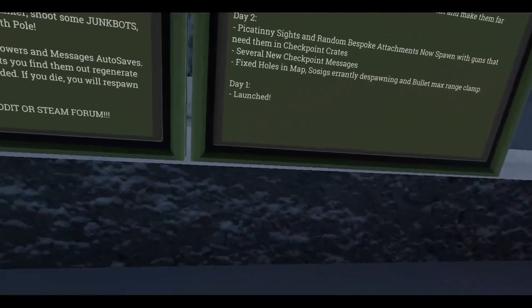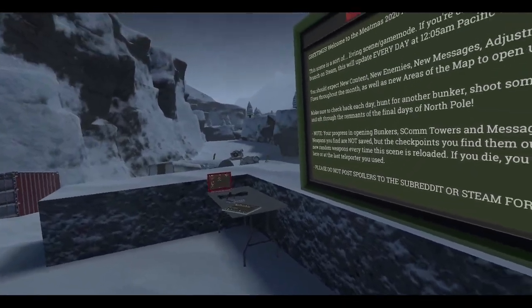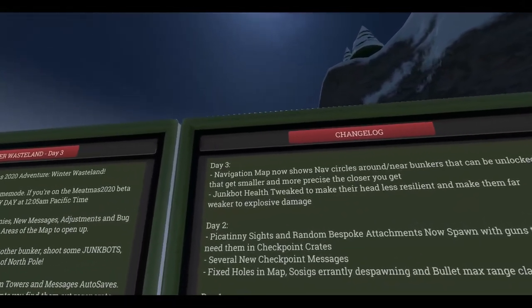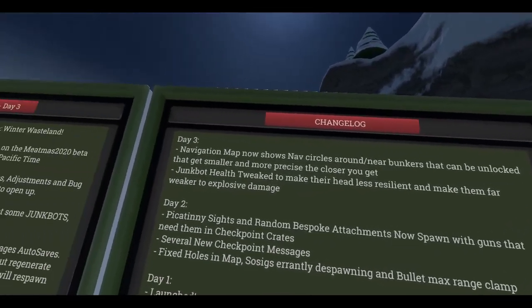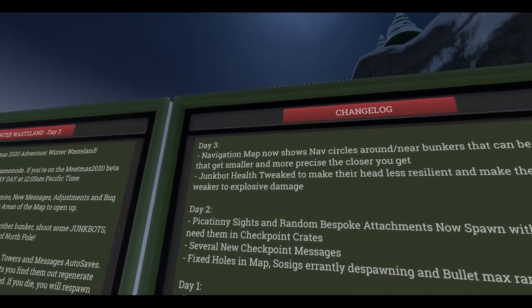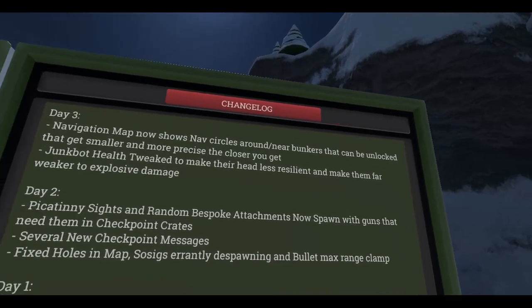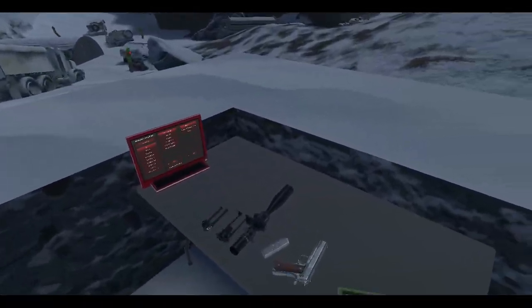Alright, time to play the latest update for H3VR. Let's check out the patch notes. Navigation map now shows nav circles around near bunkers that can be unlocked, that get smaller and more precise the closer you get. The junk bot health has been tweaked. Cool, so basically this is Day 3.